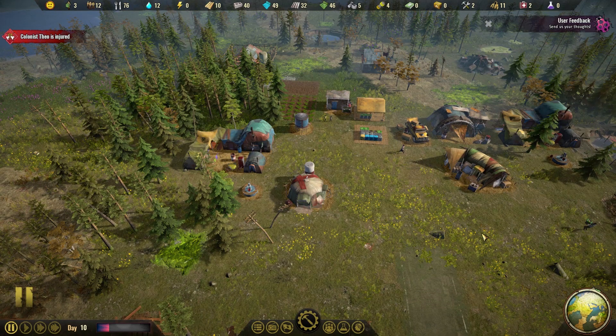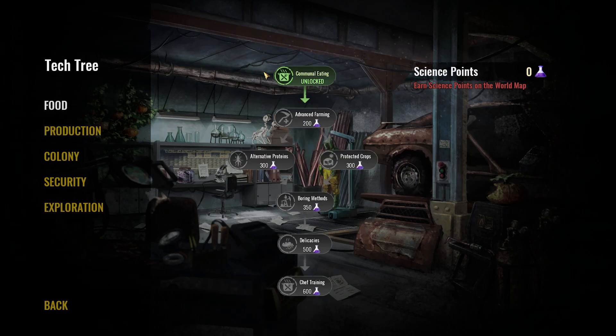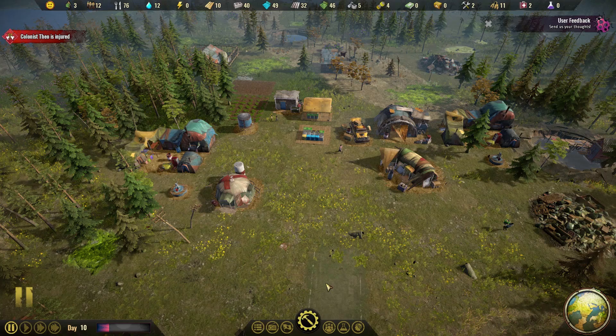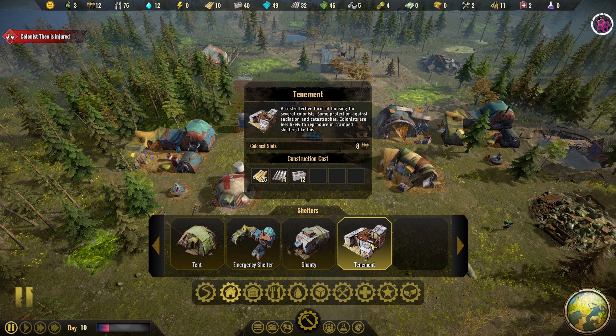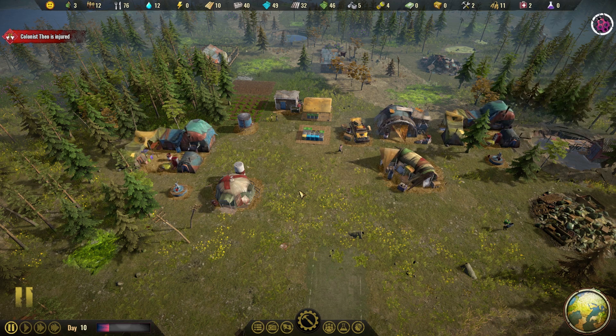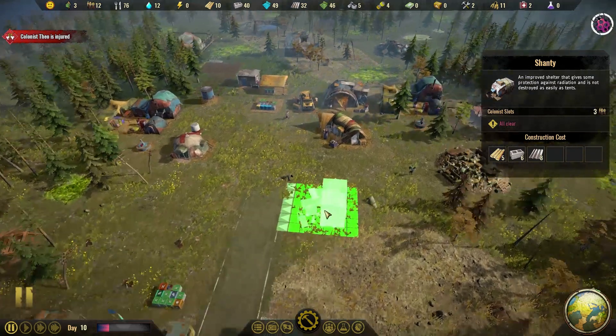Energy production — I don't think we need it right now. We don't have any buildings that need a source of power, so the electricity would just be wasted. So let's get ourselves communal living so we can build shanties and tenements. Getting people out of tents and into better housing takes planning — tenements house several people in cramped space, shanties give more space per colonist but are more costly to build. However, they're still better than tents or emergency shelters and give better protection against radiation — which is very important. We can also put down lovely bushes and flowers. Let's get communal living in.